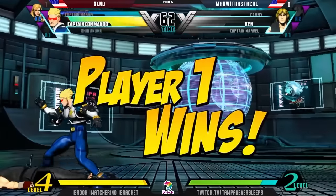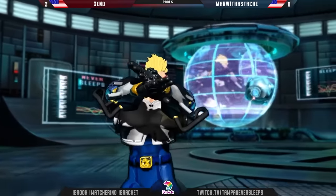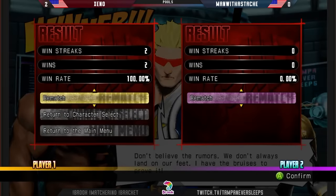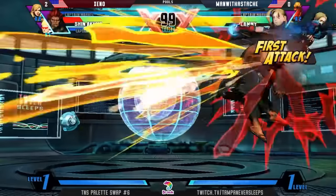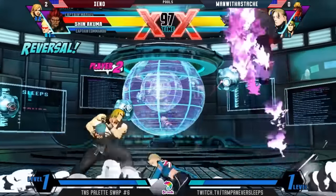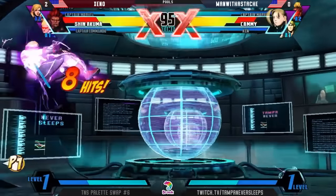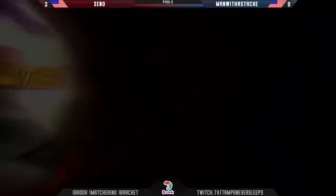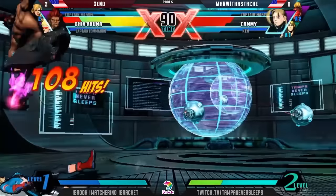Captain Corridor gives me such a feeling — it makes me feel something seeing that move. Kami looked dope. Still fine though. Cross up. Wake up DP. That's just like the Shinokuma special at this point — you can DMF, you can Fireball, stuff like that. Shinokuma feels like they can do whatever they want.